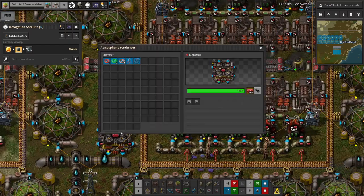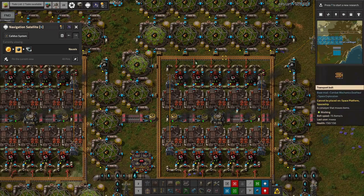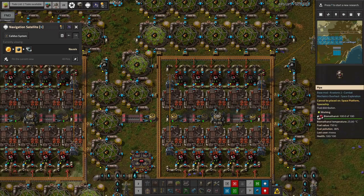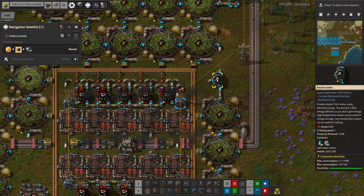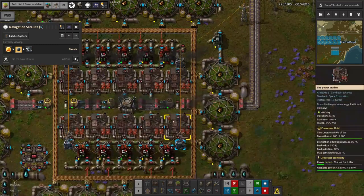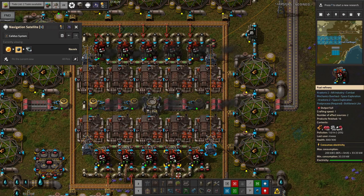We're making the oxygen down here in this atmospheric condenser - one of these is plenty for all of these machines since it's a relatively low throughput recipe. We've also got an electric boiler up here producing the steam we need for this recipe. We're also using a couple of efficiency modules in here to take the power used by these down from 200 kilowatts to 33 kilowatts.